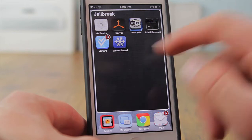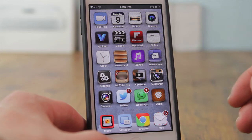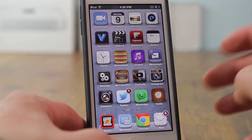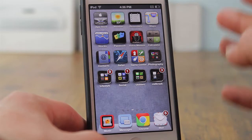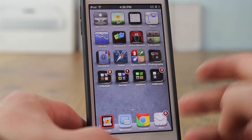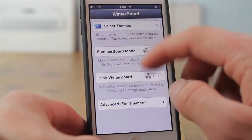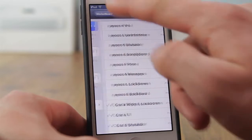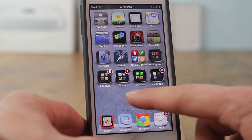After that I have VShare, which I mainly used to download WhatsApp since on an iPod Touch I could not purchase it from the App Store. I also use it sometimes to test a paid application before purchasing it, so I don't waste money on something I don't like. Finally I have WinterBoard, which handles themes — the current theme is Carla for iOS — and I'll cover themes in a future video.